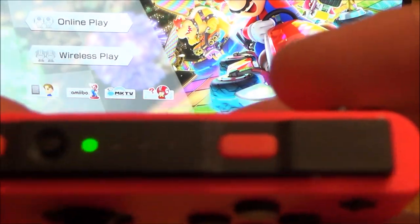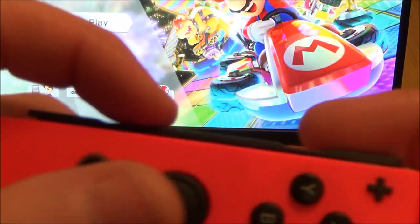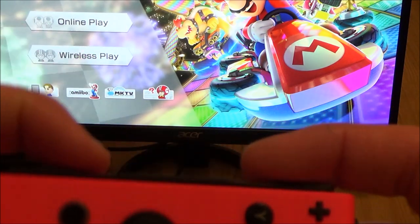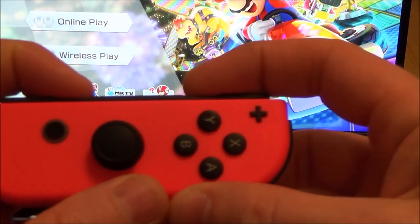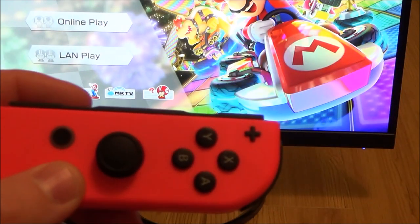So again on this one we're going to hit SL and SR, and click in on the analogue stick. At the moment it says wireless play — press those two buttons and click the left stick in, and it changes over to LAN play.